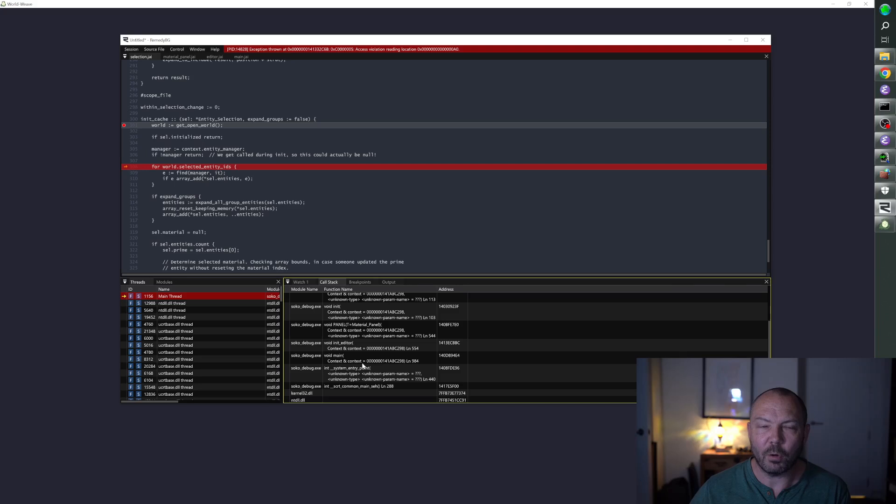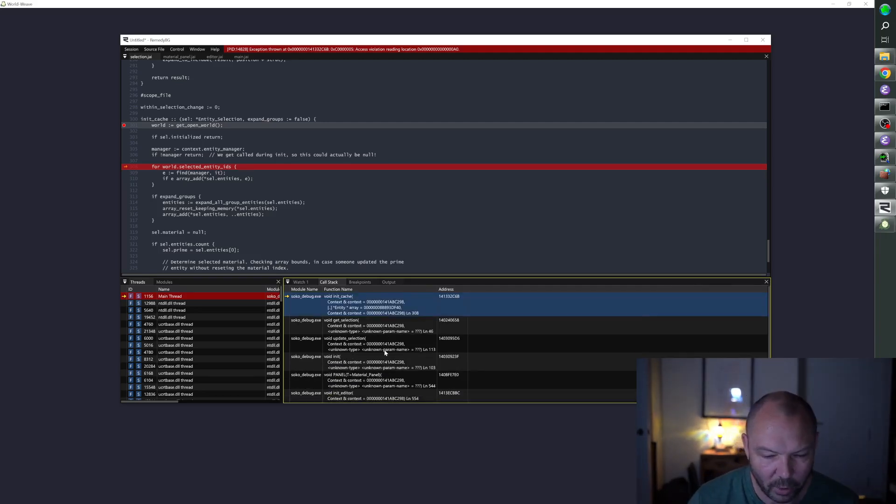Shipping quality software requires this kind of work. You have to be willing to do this — you have to not be afraid of your code. At the start of the stream, we had a working game, and now we don't. But if you don't do this, you end up afraid of your code, and people don't change stuff. Eventually the code just rots or explodes in complexity and nobody understands it because nobody's taking control of it. So we're getting it under control right here.